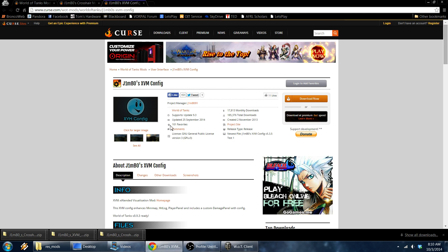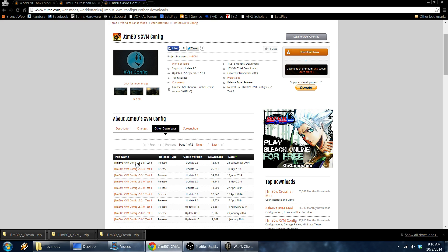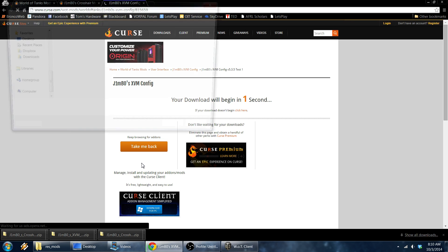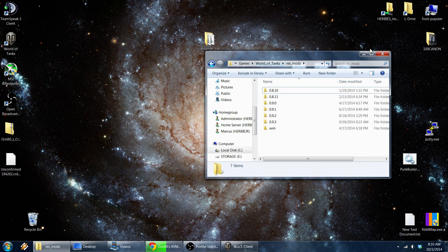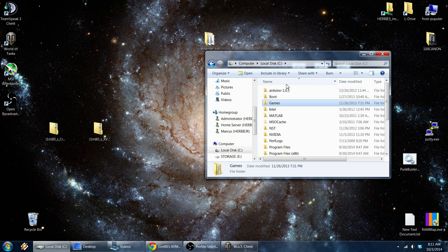Then I go to the XVM config which was in the other tab, and I go to 'Other Downloads'. This one you can actually just click 'Download Now', but I always go here just to make sure nothing's funny — update 9.3. We'll download that one and save it to the desktop. So now I have both of the mods on my desktop, and now I go to my World of Tanks folder.